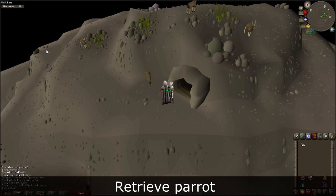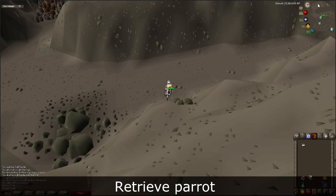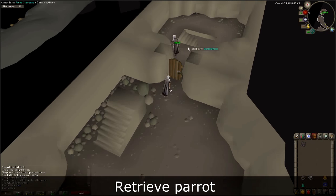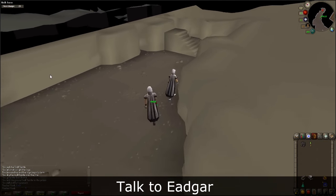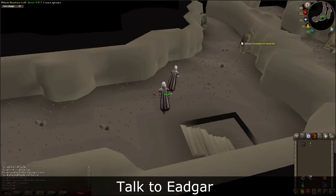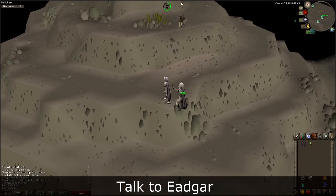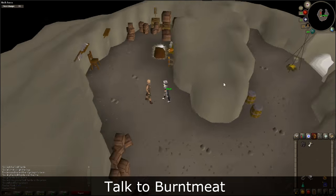Go back to the Troll Stronghold prison cells and search the rack to retrieve the parrot. Return to Edger and talk to him. He will take the parrot and give you the fake man.